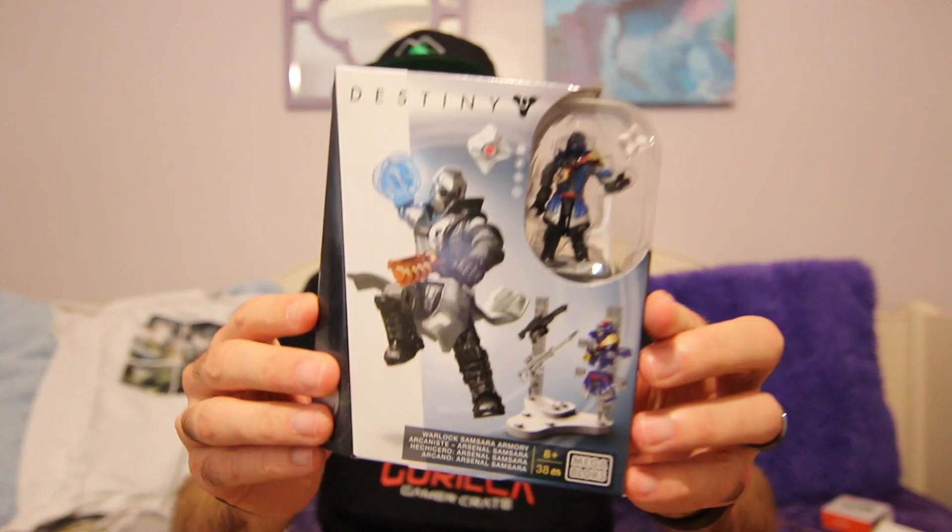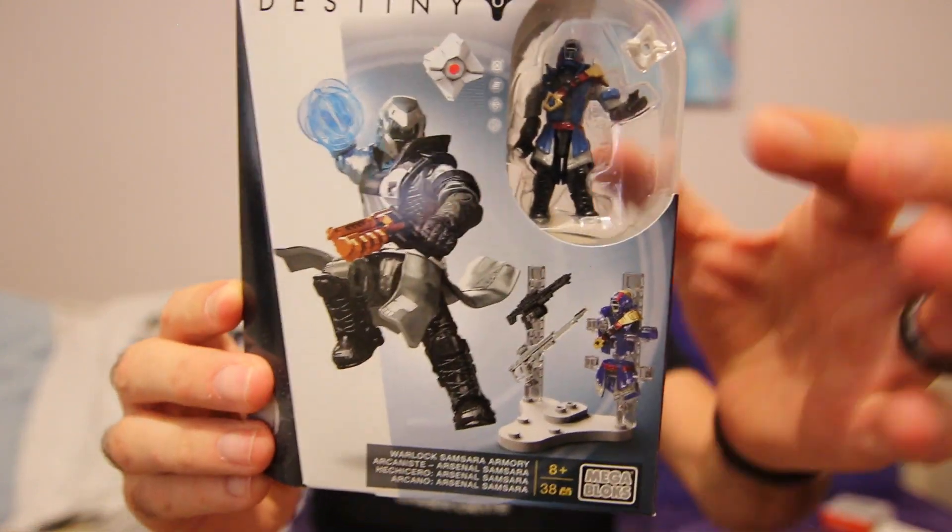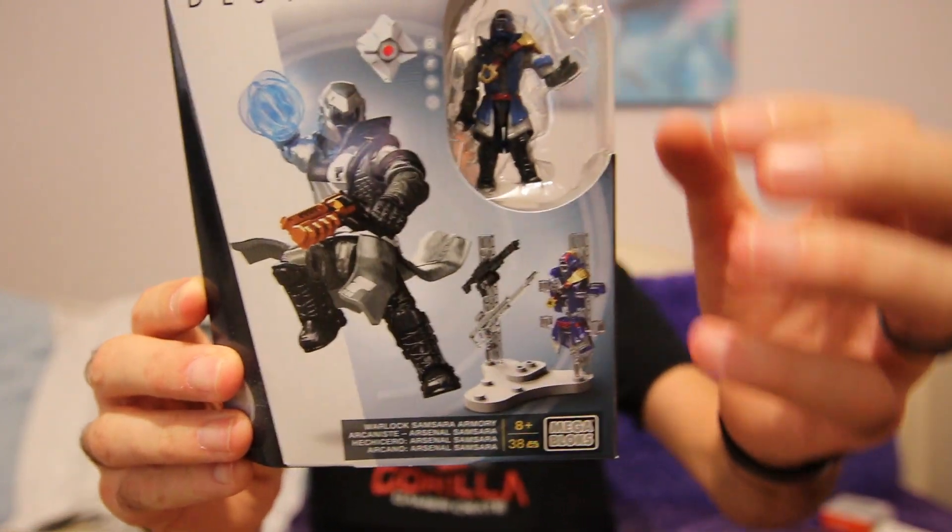Next, we've got a Destiny figure. It's a Warlock — my favorite. Warlock Master Race. It's from Mega Bloks. Little figure with a ghost. It looks like it comes with two different sets of armor: Dead Orbit and Future War Cult, my two favorite factions. It looks like it comes with a Sniper Rifle and maybe a Machine Gun or Scout Rifle, and then it comes with a Hand Cannon. I'm glad it's a Warlock and not one of the others — that is my favorite.